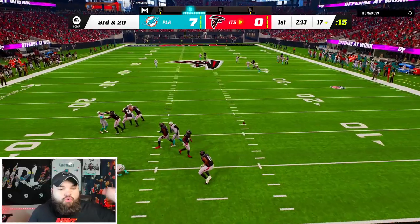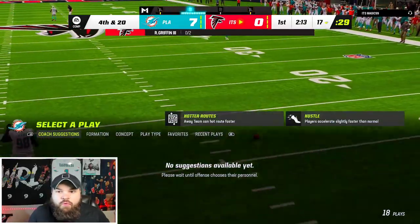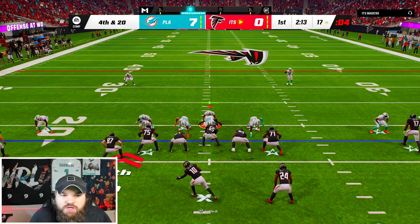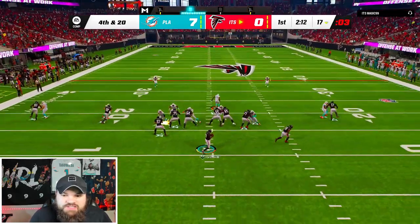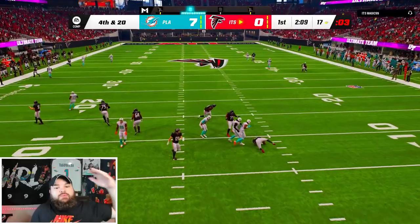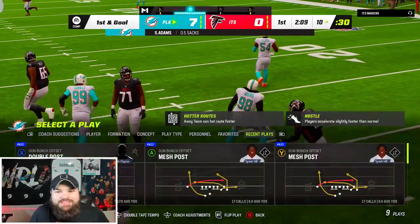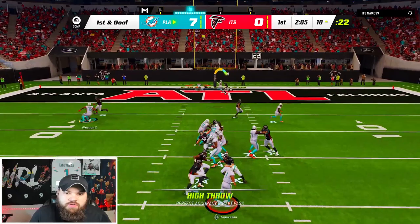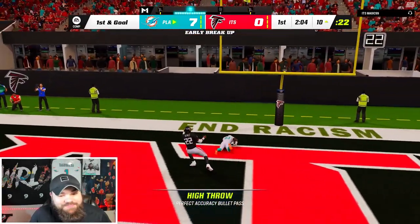We're on Carmichael the entire way. Great pressure from Leonard Floyd. Fourth and 20 — we just got to get back to the sticks ourselves. We're trying to throw to the running back, we get the pressure — Aaron Donald and Sam Adams back there. He's going to try to send pressure at us. We need Mark Clayton to be able to AG.